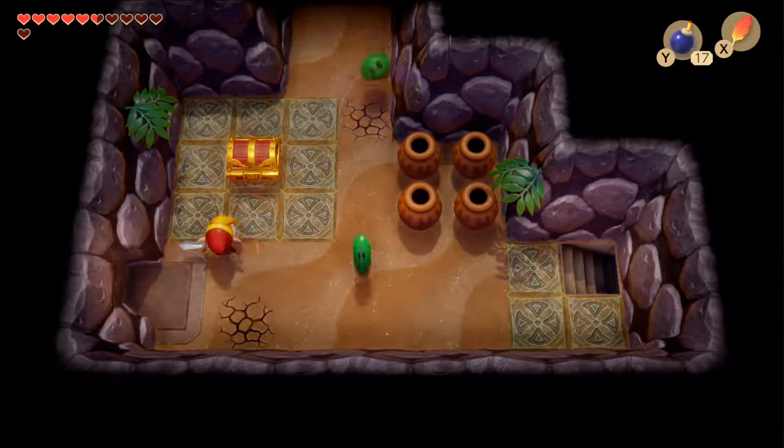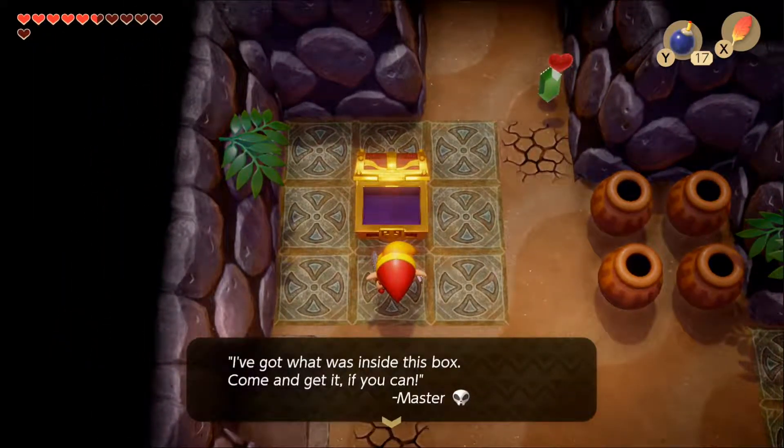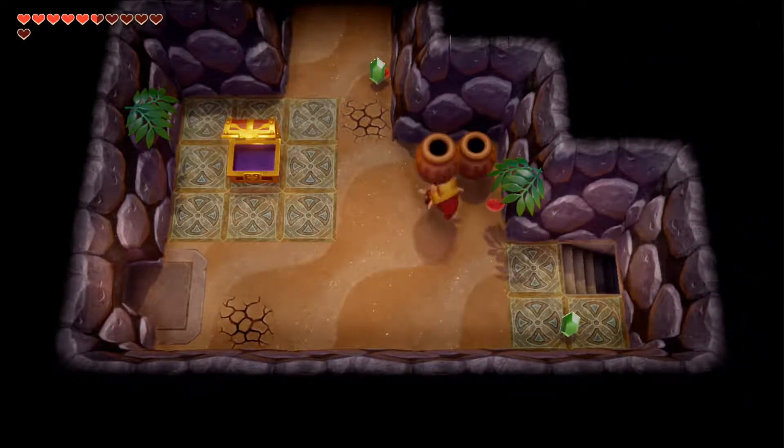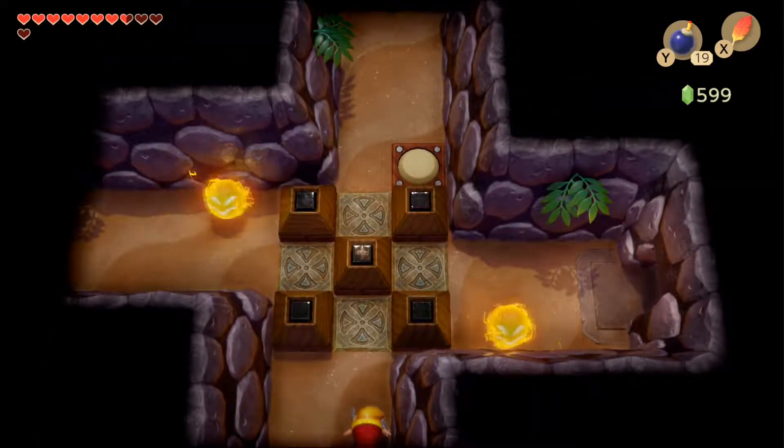Done with that, we head into the next room on the right, get rid of a couple of green zoles, and open the chest to find a note saying that whatever was in the box has been stolen by Master Stalfos. This pretty much leads us on a wild goose chase to track him down and recover what was in the box.